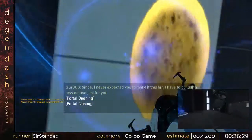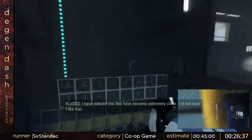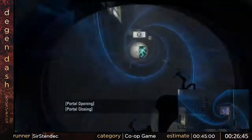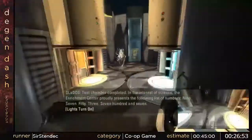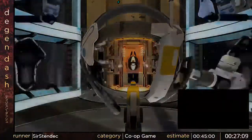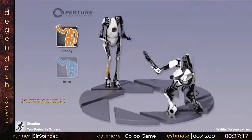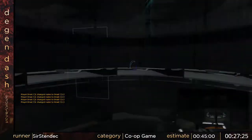Here we have a particularly fun puzzle element called excursion funnels, and on the first day that Portal 2 was out, people found out how to fly using them. If you are at a complete stop in an excursion funnel, then crouch and come to a complete stop again and stay crouched, then you can fly when you leave the excursion funnel. Gravity just doesn't affect your character — you continue in a straight line at whatever vertical movement you have. You can move around horizontally, but to change your vertical movement you need to either hit an object or just leave at that angle.